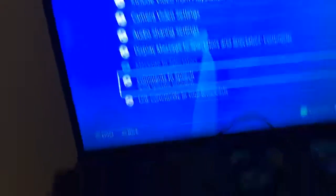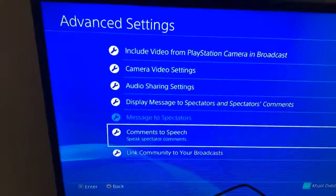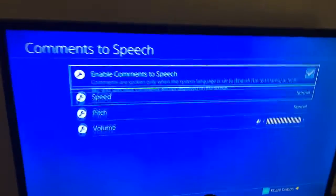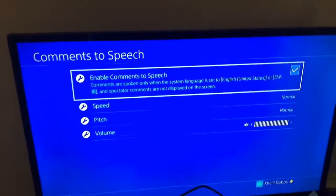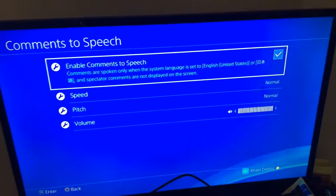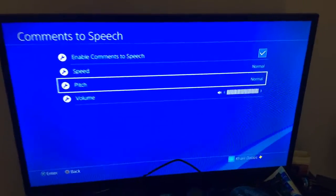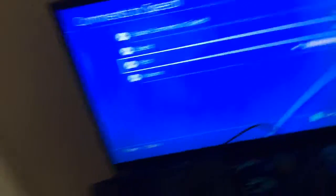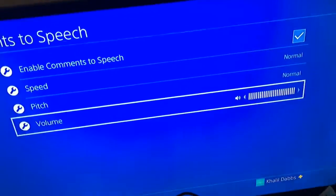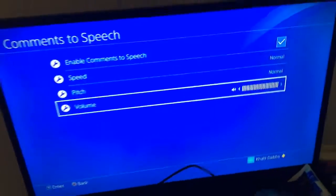But this is the one you kind of want. Go down to comments, go down to comments to speech. And put it on — enable comments to speech. Speed: if you want it fast, then yeah, but normal is actually the best. The pitch: if you want it high pitch, then I don't know, but if you want normal, then yeah. But the volume has to be really high.